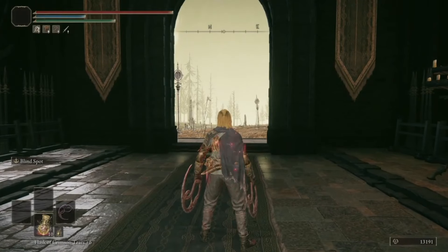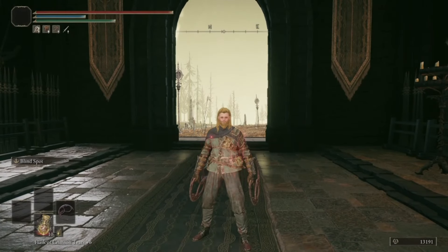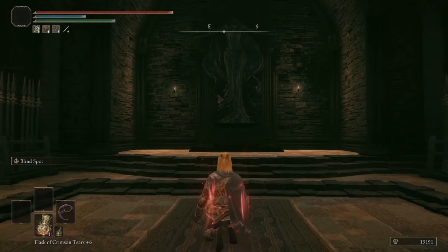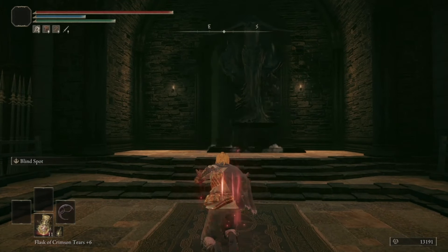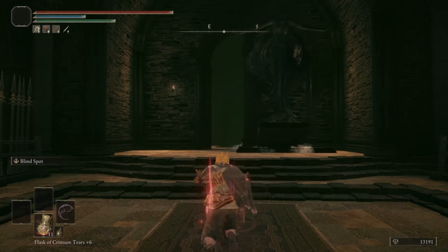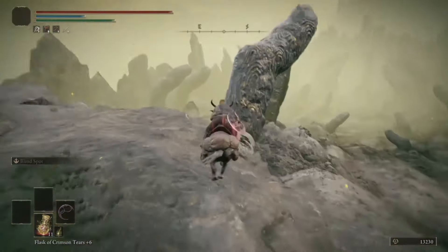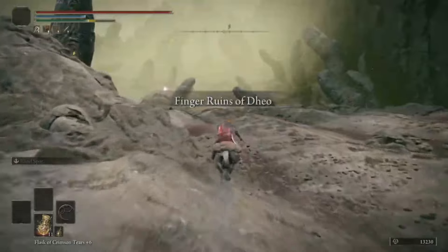And finally arrive at this god-awful boss. To the right of that boss is a wall which you can perform the Oh Mother gesture to open. Who figured this out? Finger Ruins of Rhia? But I barely know her.